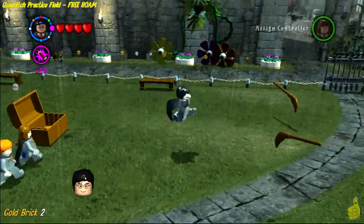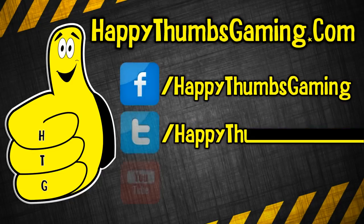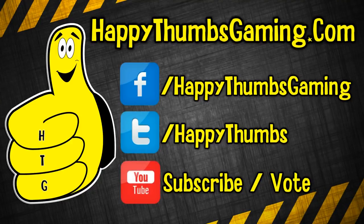If you used the quick link to get here, make sure you bust open that treasure chest and fly through all the rings with Harry on the Nimbus 2000 — or whatever it's called. That's going to wrap up Lego Harry Potter Years One Through Four: the herbology classroom and so much more. We hope you enjoyed it and found it helpful. If you have questions or want to get involved, head to Facebook, Twitter, or comment, vote, and subscribe below. We also have HappyThumbsGaming.com for product and gaming reviews and trophy/achievement guides, with a big focus on Lego games.